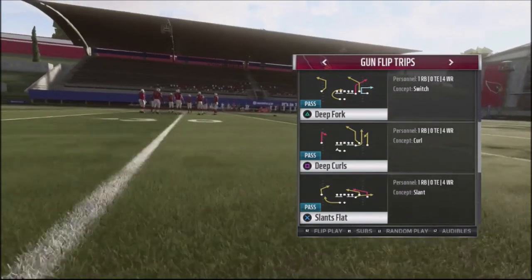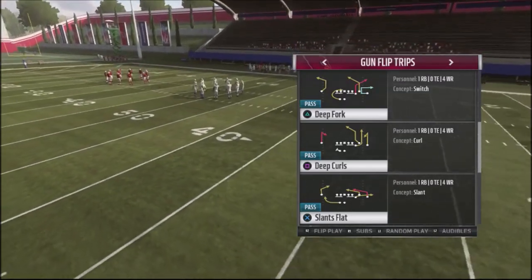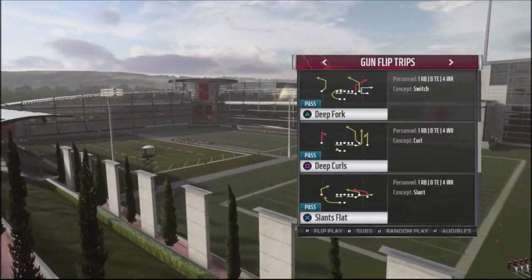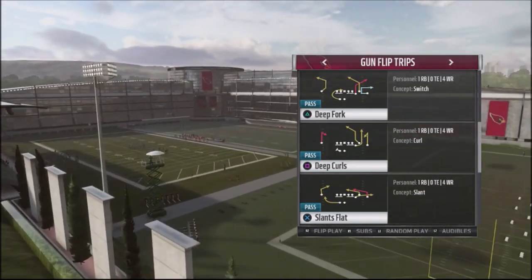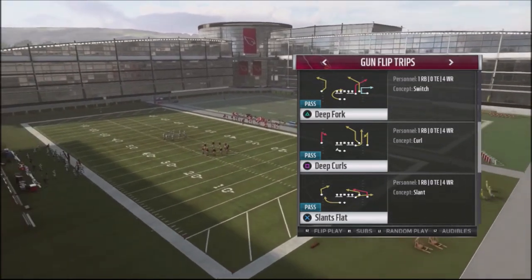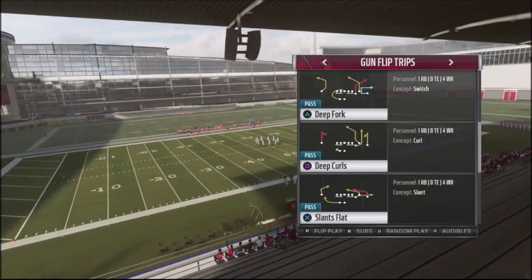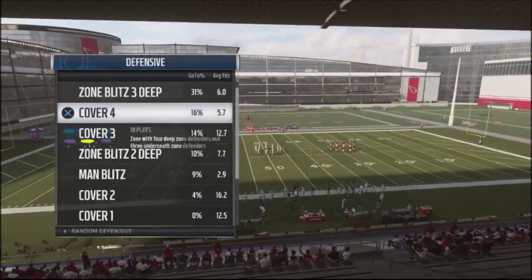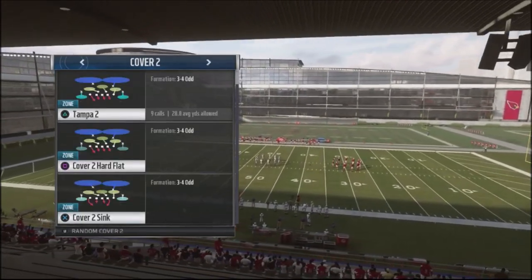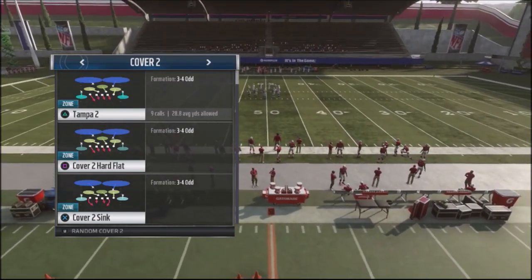What makes this play special is that it has four pass routes that are extremely unique and you can't audible into. You've got a C route on the left-hand side, a C route with the running back, a deep corner, and a deep post. You've also got auto motion. We're going to run this against Cover 2 coverages, and I'll show a second part breaking down Cover 3 coverages, which are one of the more popular coverage shells in the game.